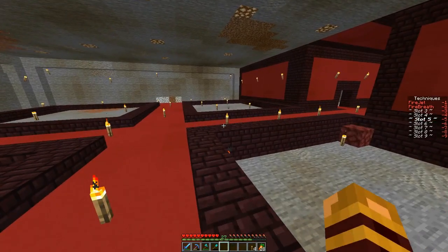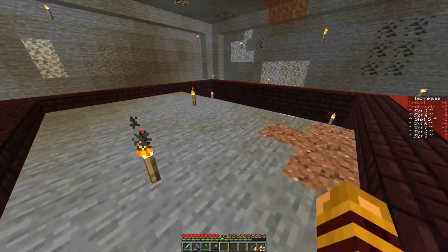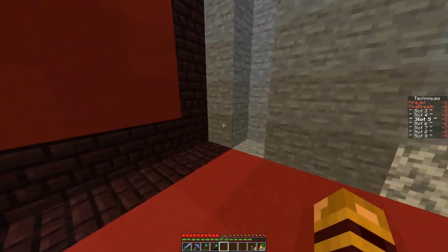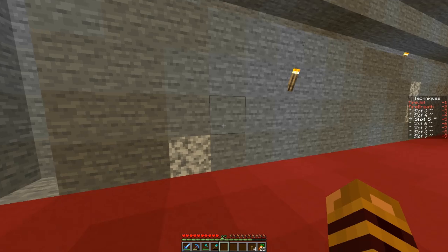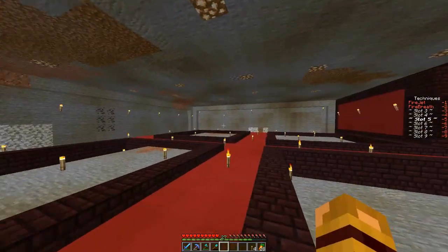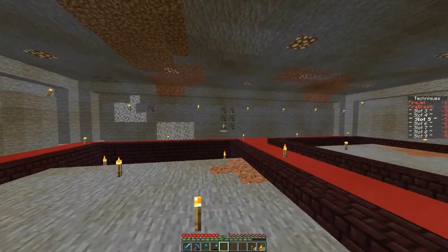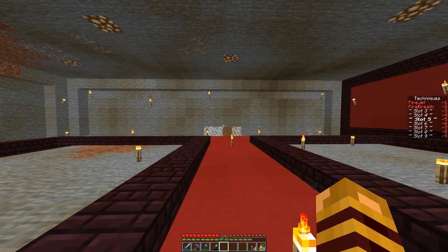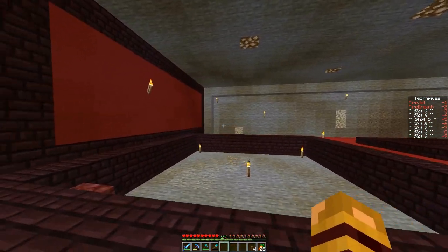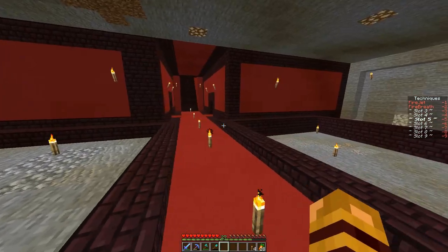I don't remember what I left off on last episode, I don't know how far I was, but I got a little bit of work done. I'm going to fill this little outline right here with nether brick, and then I'm going to dig in this way. Each of these little holes are gonna be a different kind of training area. You can shoot your fire over here, use a sword over here, and maybe a bow over here - just as an example. The rooms need to be pretty big too.